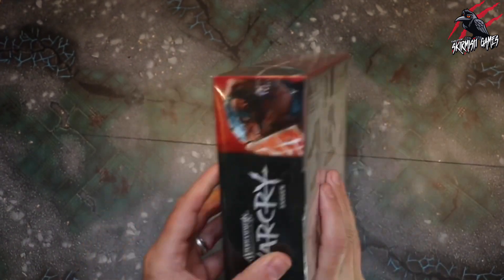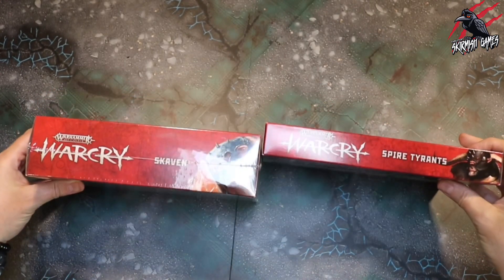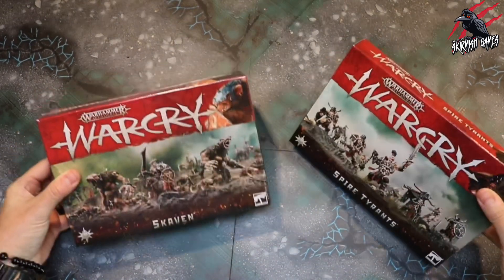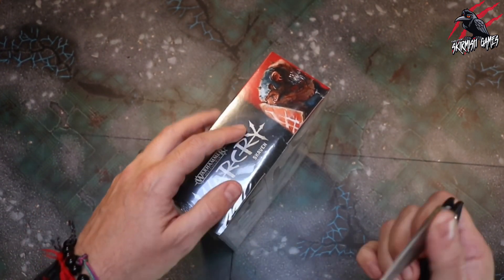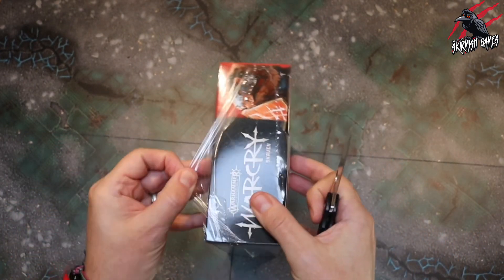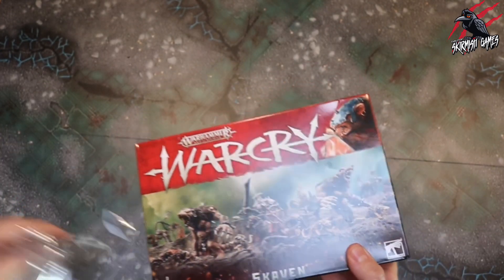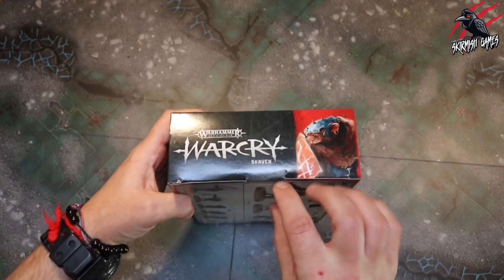The box is just huge. If we compare it to one of the original warbands - the Spire Tyrants here - you can see it's twice the size, so this is going to be packed with sprues. These newer sets are all really big. So far we've opened the Kharadron Overlords, the Oryx, the Flesh Eater Courts, and now the Skaven. They're all packed with miniatures and I'm really liking the new format.